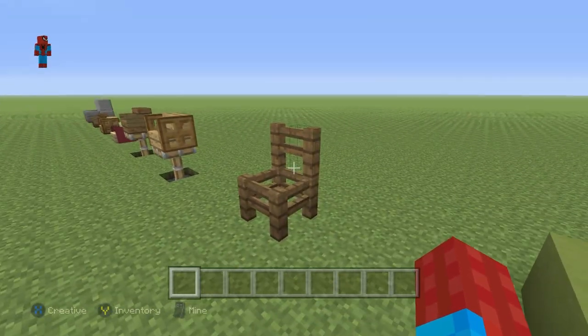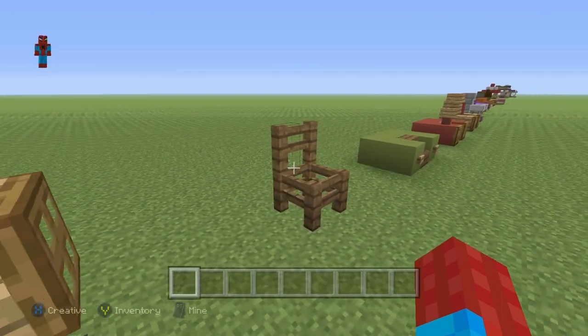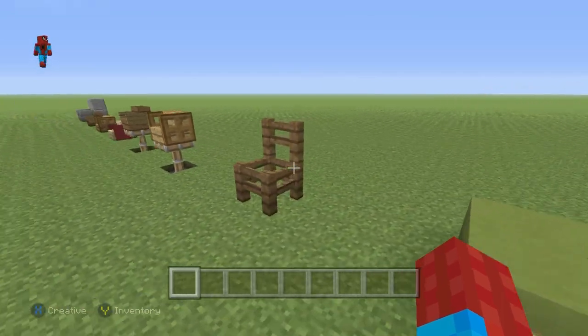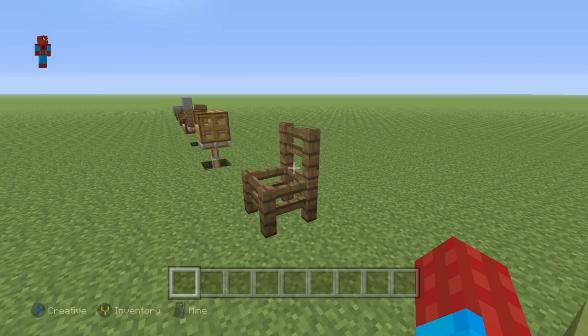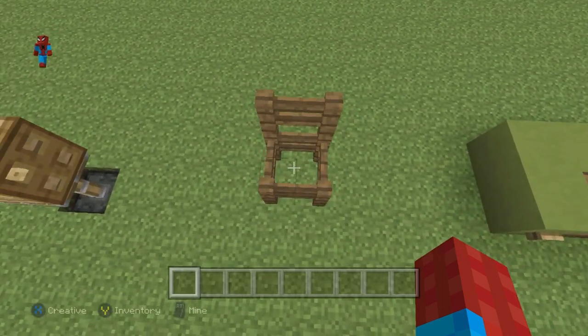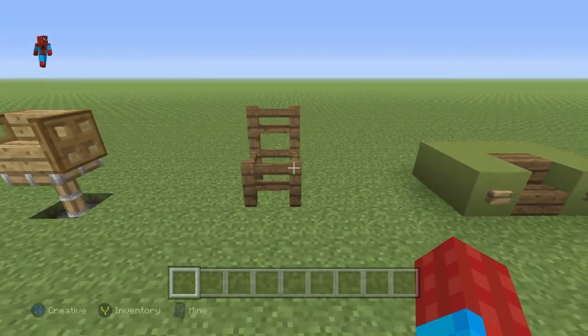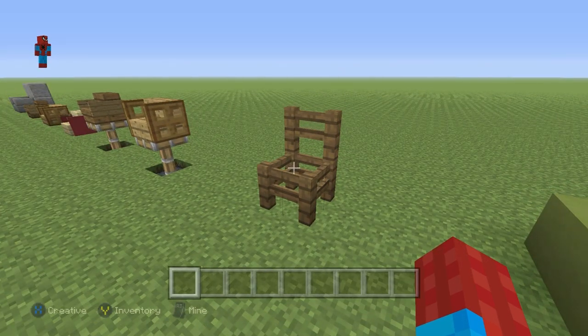This is a non-functional chair, but it is one of the more realistic looking chairs, I think. This is really easy to make and can be made out of any variety of fence. It's a square of four fence with two thrown on top of the back — as easy as that. It looks really good. I like to use these outdoors a lot.